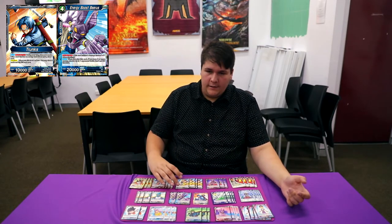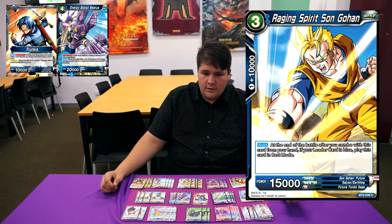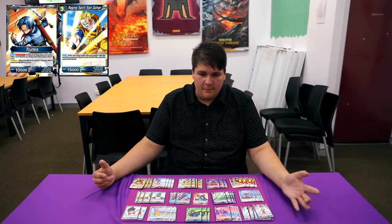We're playing 4 of the Spirit Gohans. This card summons itself when you combo with it during your turn, which is really strong. It also provides 10k to the battle, and then they're just 15k beaters which get your opponent down that much faster.